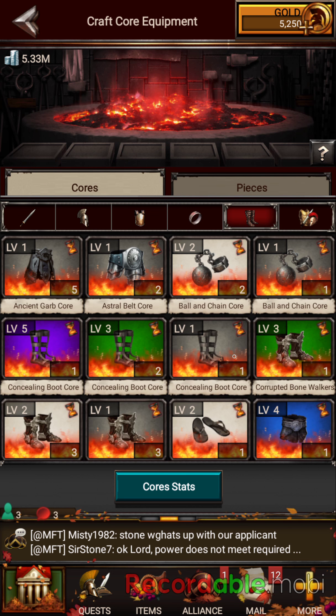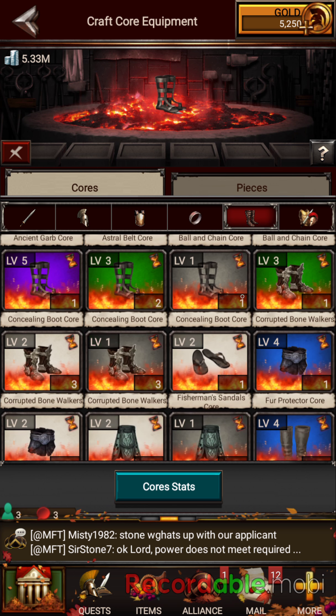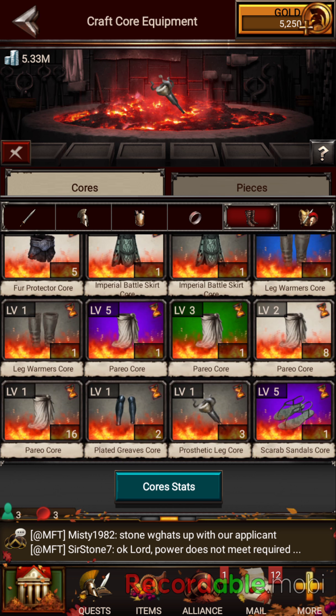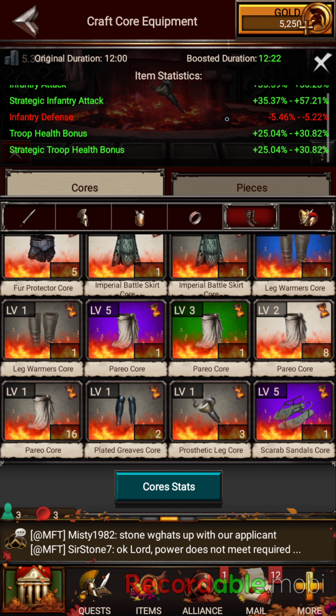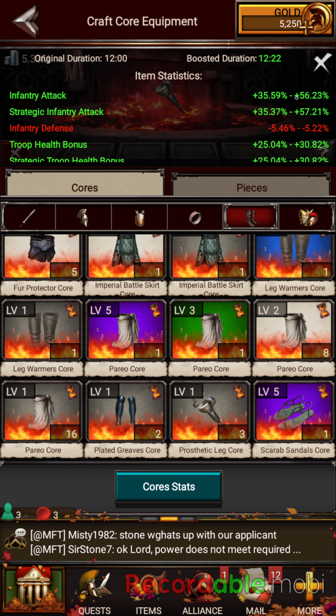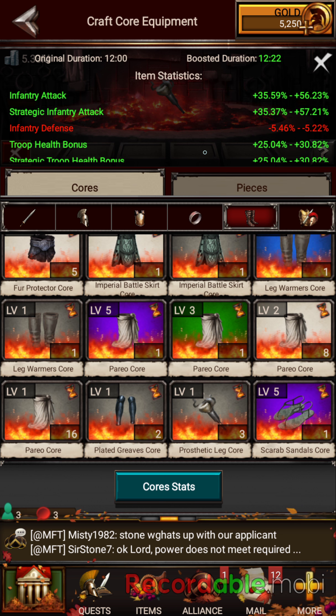What I want to do today is the Prosthetic. If you go into your cores and then go to accessories and click on the Prosthetic Leg core — if you click it and look at it, it's pretty stout. It goes up to 56.29 infantry, 57. Some of the stats it has are really, really high, so that's what I'm going to work with today.